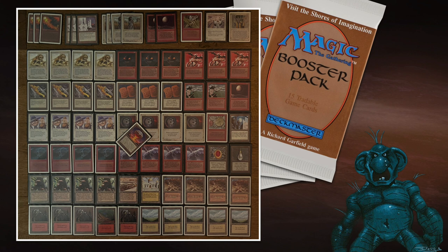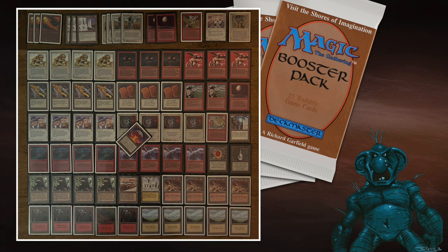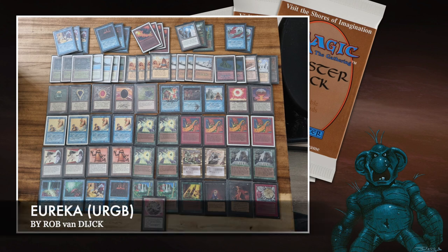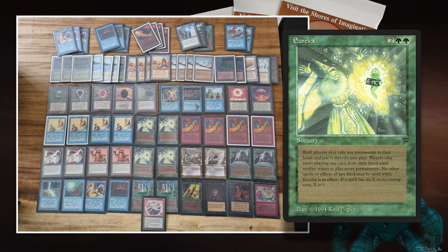The interesting thing is that the deck of Frederik's opponent Rob is also kind of explosive, in a completely different way. Let's take a look at Rob's deck. Here we see the deck by Rob, and this is really a Eureka deck. You see four Eurekas and a lot of beautiful big creatures that Rob wants to cast. Maybe it's good to first focus on Eureka. Eureka is a sorcery for two green and two from Legends.